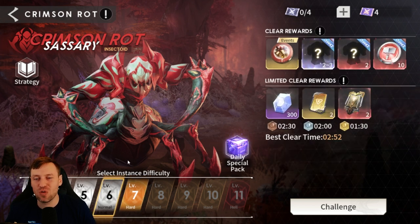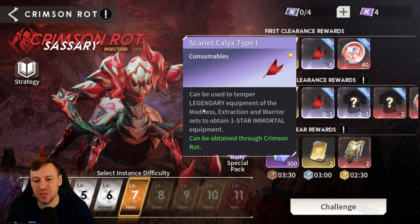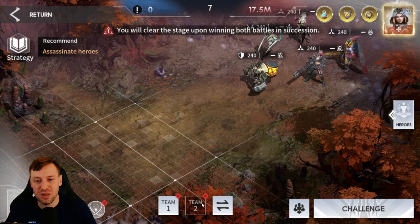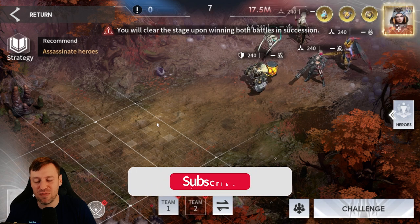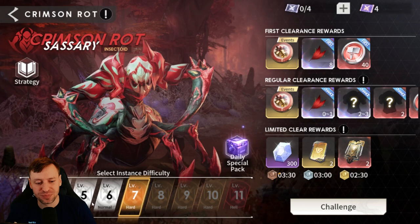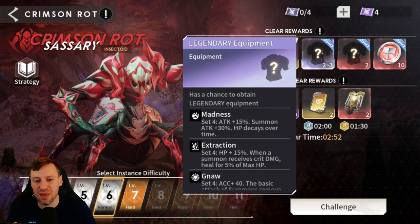We're at level six already, which has been huge for the account. I do want to try and push into level seven so we can start to get the materials to temper our gear. Tempering your gear just massively bumps up your stats — it's crazy what it can do. For level seven you need two teams and it's 17.5 million, so it's going to be a while. But let's come back to level six and look at the gear.